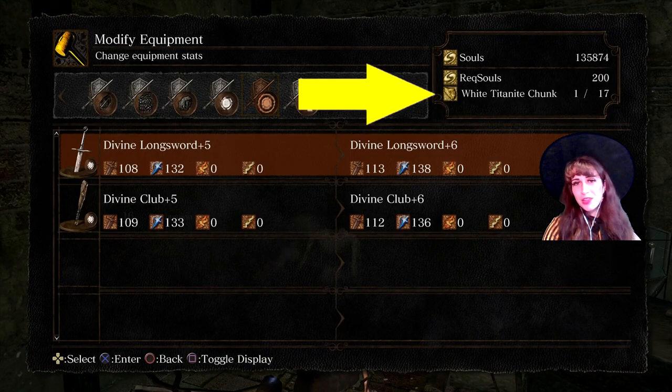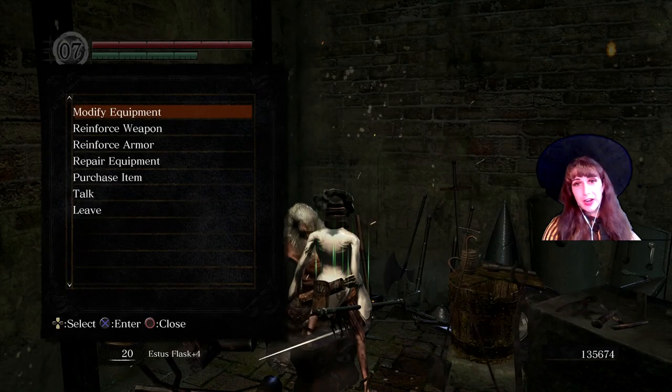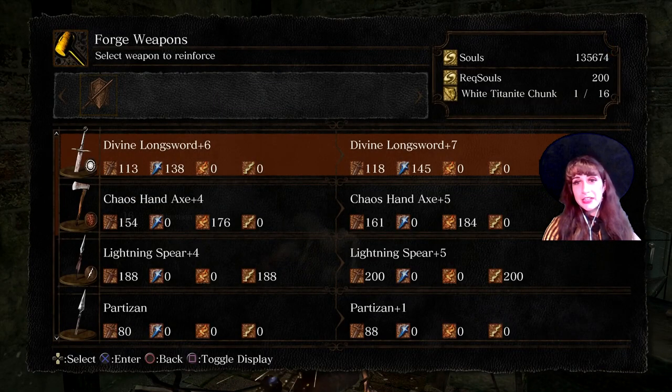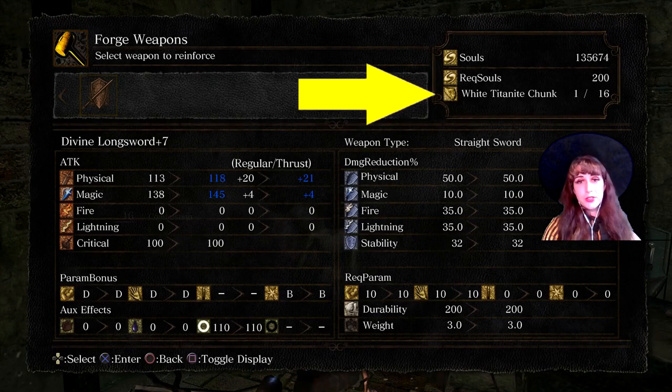Here I am modifying a plus 5 Divine Longsword to plus 6 Divine. This modification uses white chunks. Once modified, it drops off the list and can be upgraded normally by the Blacksmith, or at the Bonfire if you have the right tools. The last upgrade to any tree will require a slab of that type. The slabs are very rare, so use them prudently.